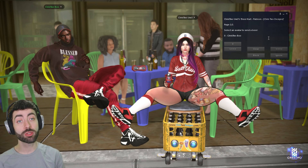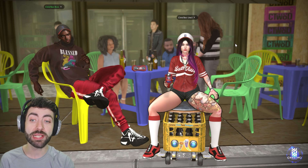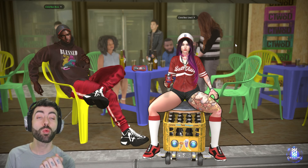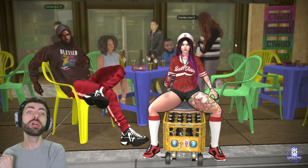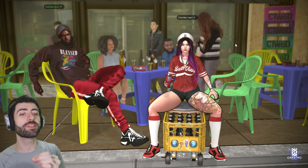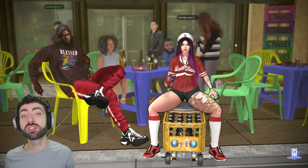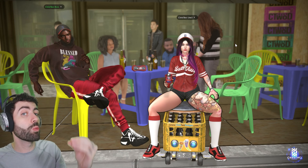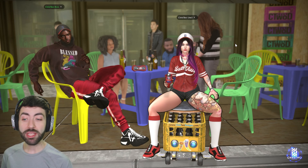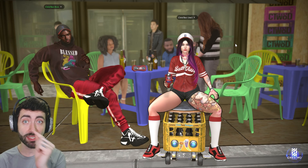The Send Beer option pops a drop-down menu showing people around you. When you select someone — for example Chris Toubou — it sends them an unpacker so they can wear the shared beer bottle and drink with you. Note: the shared beer bottle is always invisible unless that person is near someone who purchased the beer cart.